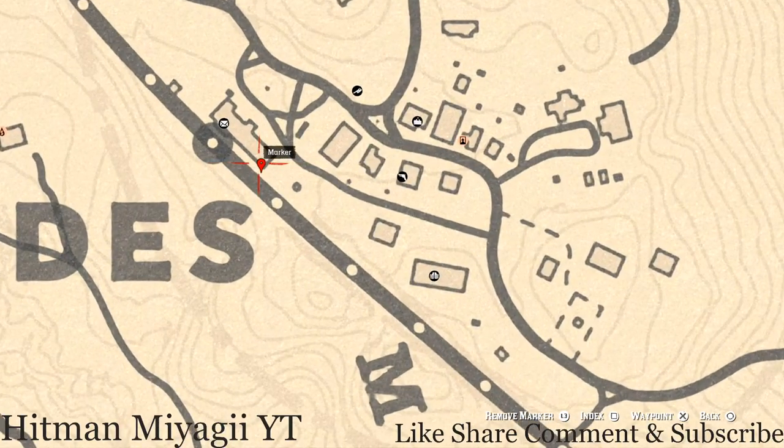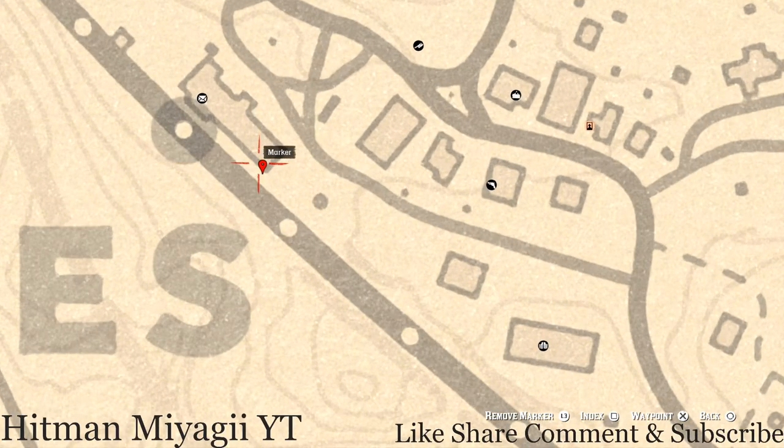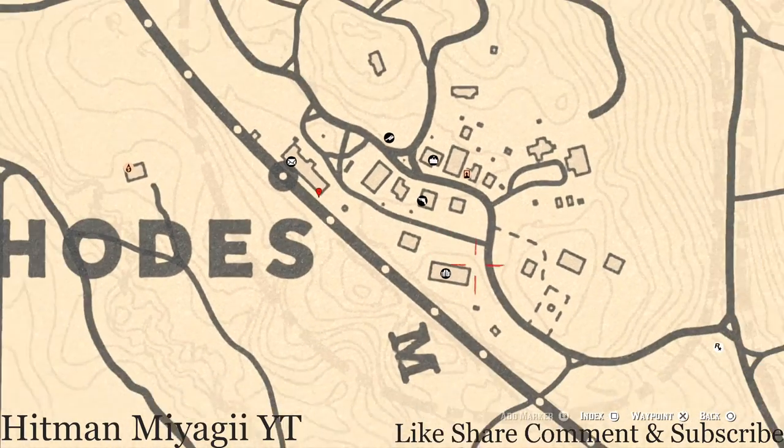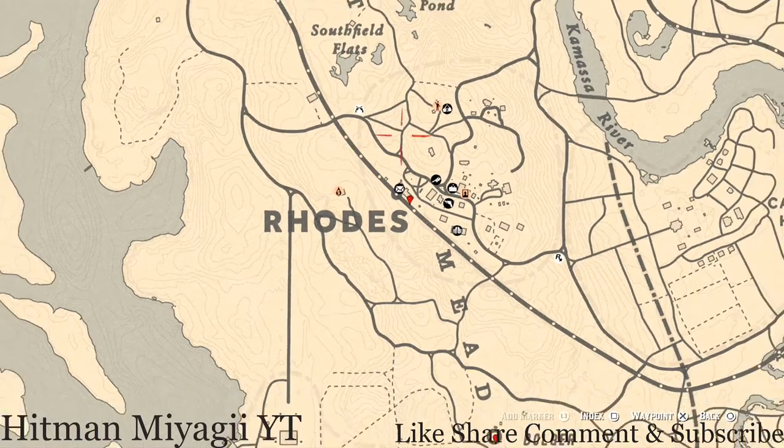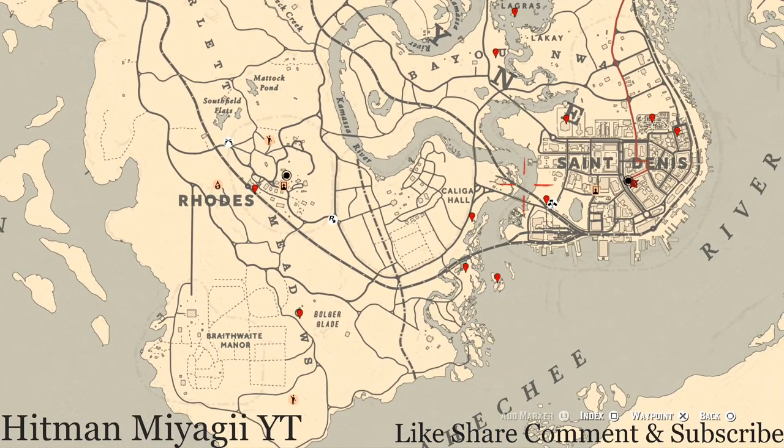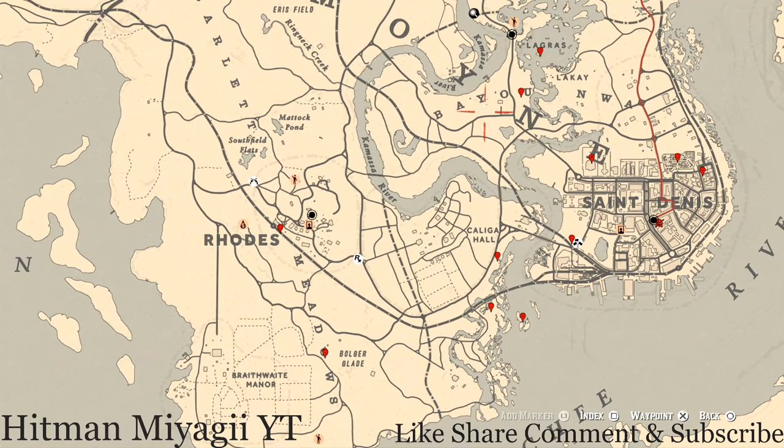Right up here next to or on the corner of this train station you guys will get a family heirloom — it's inside a treasure chest. There are also a couple tarot cards over in rows. I do not have the energy to look it up, but thank you guys for watching. It's your main man, once again with another video, and I'm out.